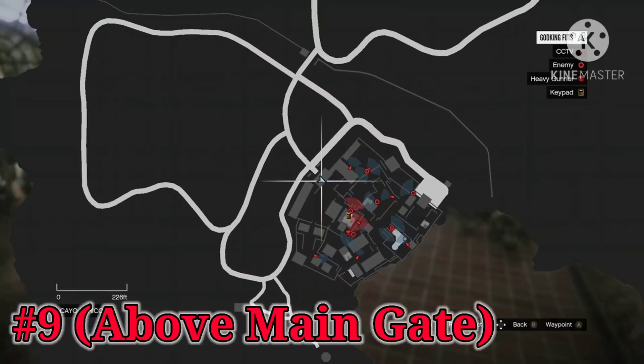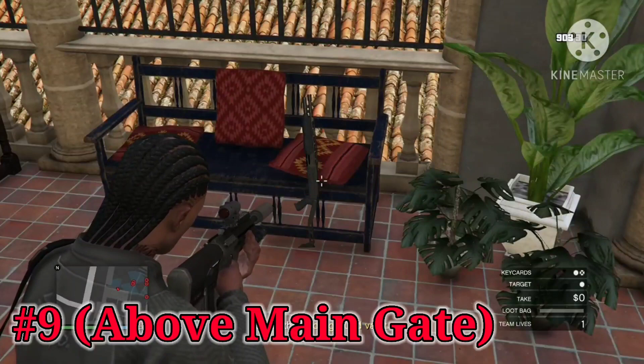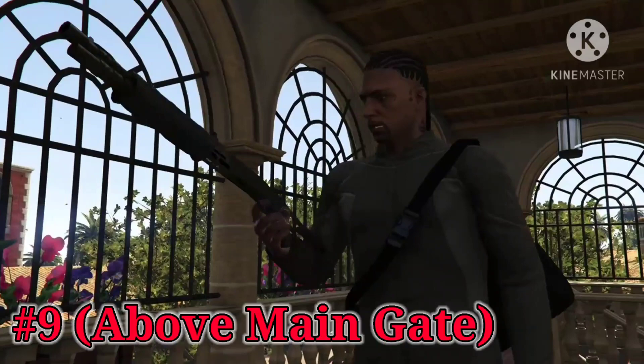Shotgun location number nine — there is a little bit of misinformation here, as this is the only shotgun location located inside one of these watchtowers — is going to be just above the main gate. You'll see the stairs to get up here just to the left of the main gate, and you'll find the shotgun leaning up against the benches here with the red pillows.